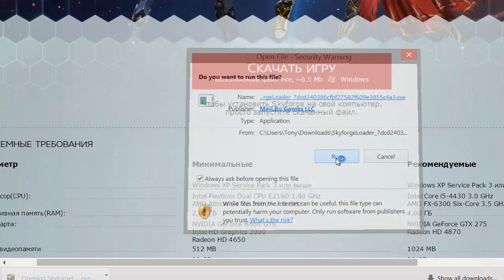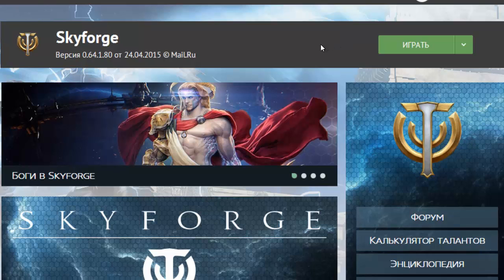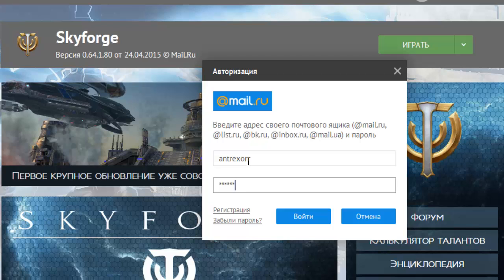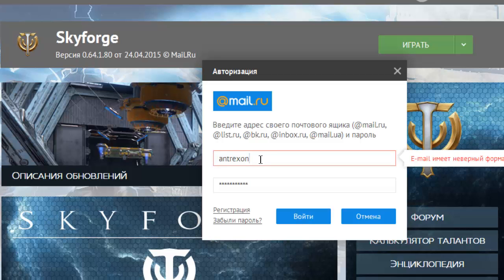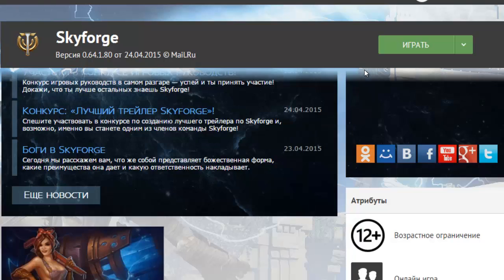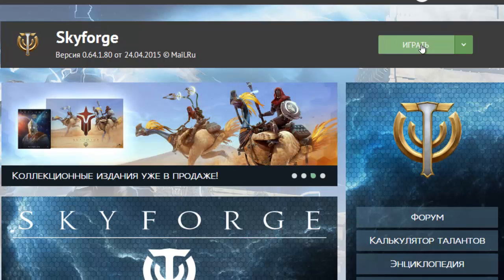Once you open the installer it's going to start automatically and ask you to log in. This is the authorization window — type your account information here. The left button is accept and the right button is cancel, so it's a little different from the English version. Your login has to be in email format. Then there may be another button to install the game — this part is very intuitive. There's a big green button, you press it, wait for it to download, watch the progress bar, and then you enter the game.